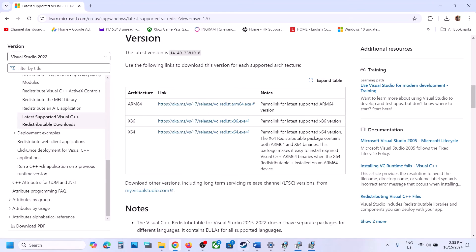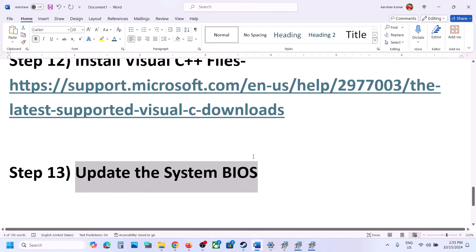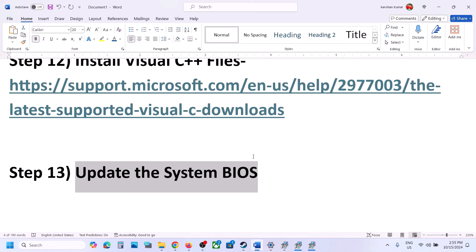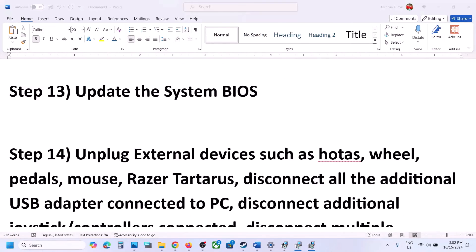The next step is to update the system BIOS. Go to your system manufacturer's website — for example, Dell's website for a Dell computer, or Lenovo's website for a Lenovo. Select your model number, go to the Drivers and Downloads page, and install the latest BIOS. For laptops, make sure battery is above 10% and the AC adapter is connected during the BIOS update. Do not unplug the power cable while updating. After the BIOS update, log in and launch the game.